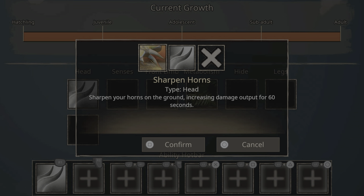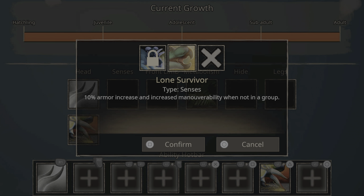Equip Sharpen Horns — it's literally just a buff ability that makes you do more damage for 60 seconds. Next we're going to be going with Lone Survivor if you're solo, and then the other one if you're in a group. Lone Survivor is really nice when you're solo though.